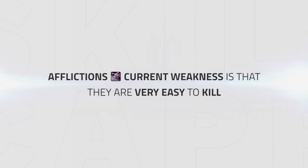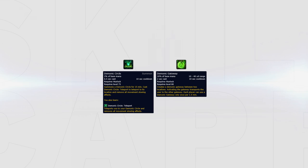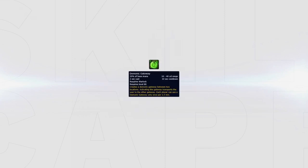Affliction warlock's main weakness currently is just how easy they are to kill. This means you rely heavily on kiting your opponents to reduce their uptime and allow yourself to survive longer. You have two main tools at your disposal: your demonic circle and your demonic gateway. Using these two abilities to kite correctly greatly increases your chances of surviving. You should always have your demonic circle behind a pillar, and make sure you have distance from it — if you are close to your portal you lose the full benefit of the distance you can create.